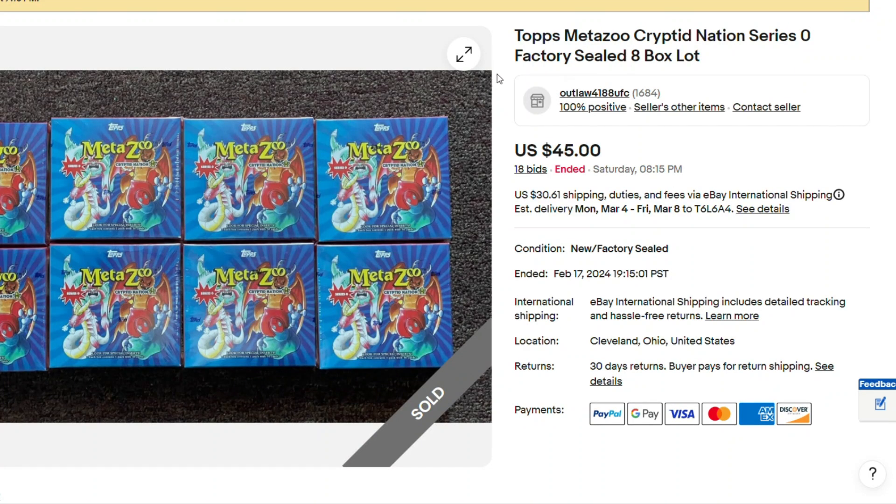Topps, 8 boxes — I don't know if they're weighed or not. Even for $45.00 plus $30.00 shipping, I'd say that was not a good deal. There's just nothing in there. If you just want to hold this and open it in the future and just have a fun rip, then that's a good deal. But if you're actually trying to get something out of it that's worth anything, you're probably not going to have the best luck.